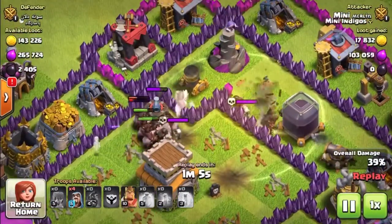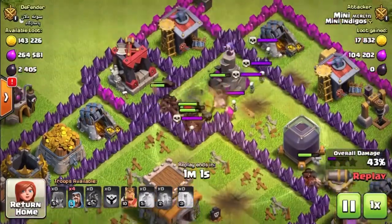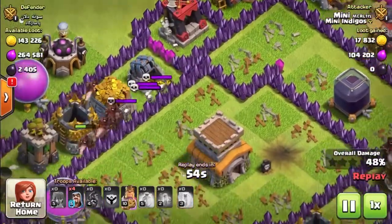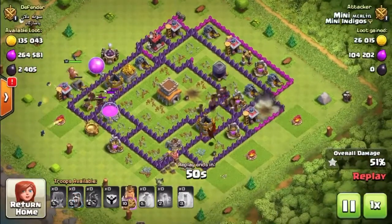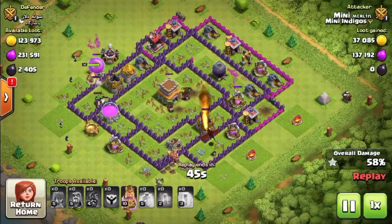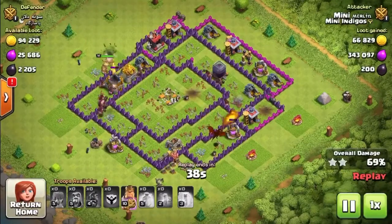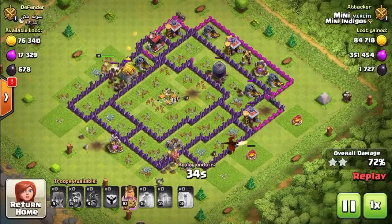Wizard towers are really bad for hogs, and so are mortars, so look at the base and see where they are. Notice there are some skeletons following me around — it's useful to have a poison spell to get rid of those skeletons. The hogs won't fight back against them until they've cleared all the defense buildings, so watch out for those skeleton traps as well as the Barbarian King.